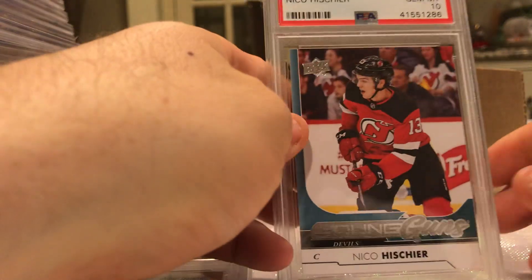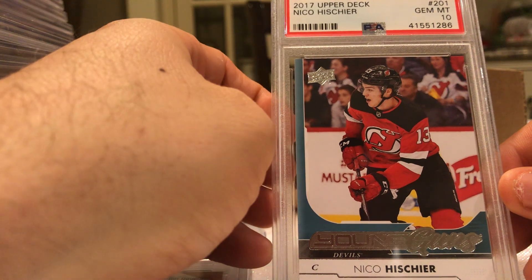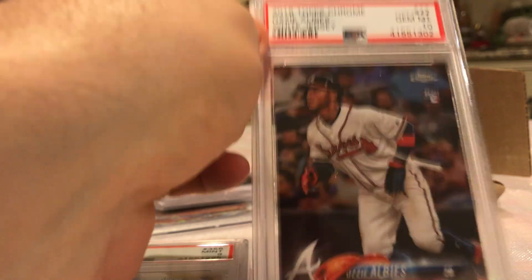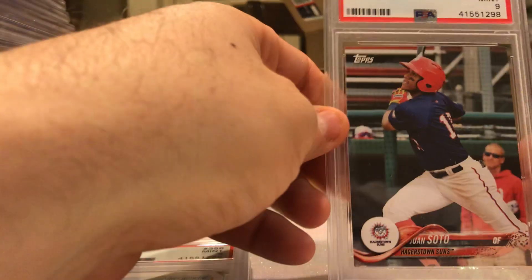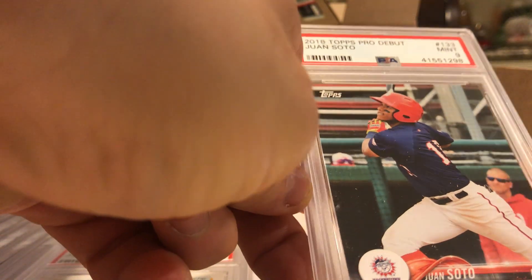Five cards left. Nico — oh yeah, we got a Nico 10, Young Guns baby! Hopefully Nico turns out — very young player. Ozzy — 10! Ozzy again — 10 again! Juan Soto Debut — 9.